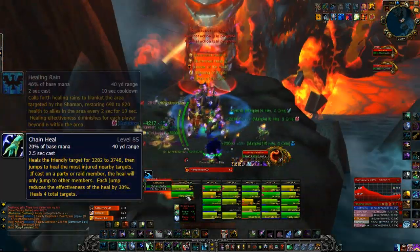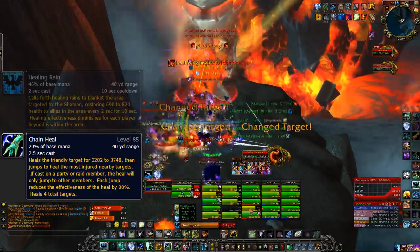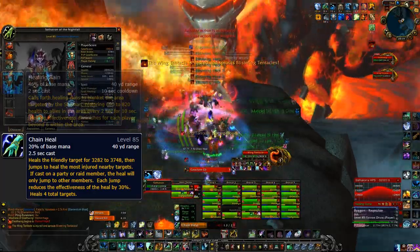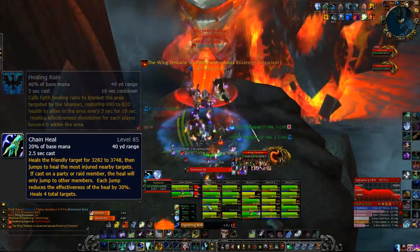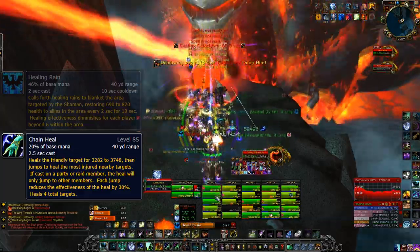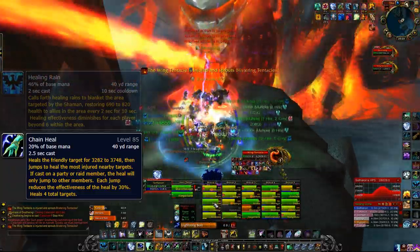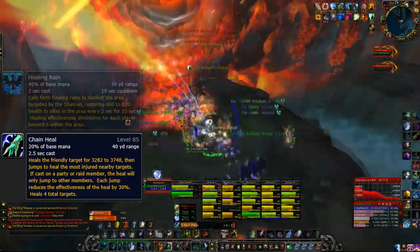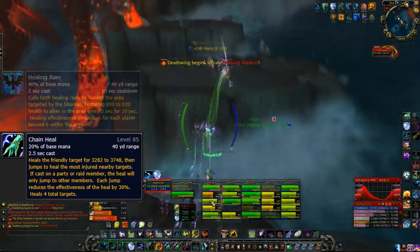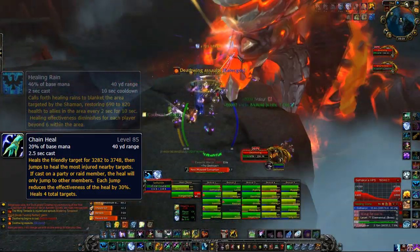Chain Heal is what I like to think of as a smart heal. It bounces to the lowest health party members within range — about 8 yards. So if I cast it on you and you're lower health, and there's someone next to you on lower health, it'll bounce from you to them, and then bounce on to another couple of people, hitting 4 targets in total. It costs about 4.5k mana and usually does about 30,000 healing — not as efficient as Healing Rain, but more efficient than single target spells. Bear in mind that casting Chain Heal also gives you 2 charges of Tidal Waves.